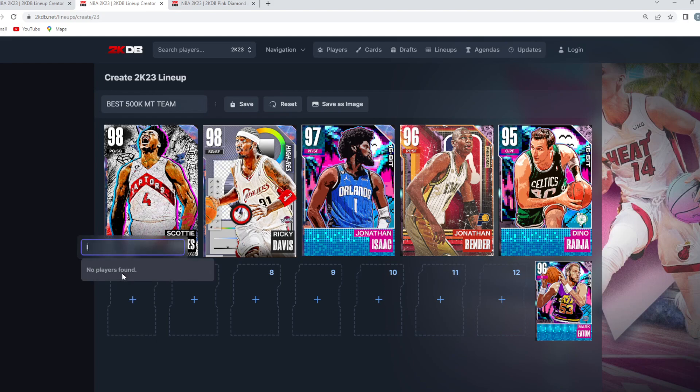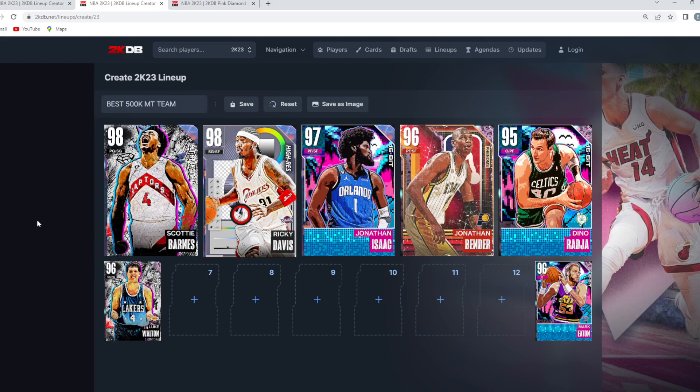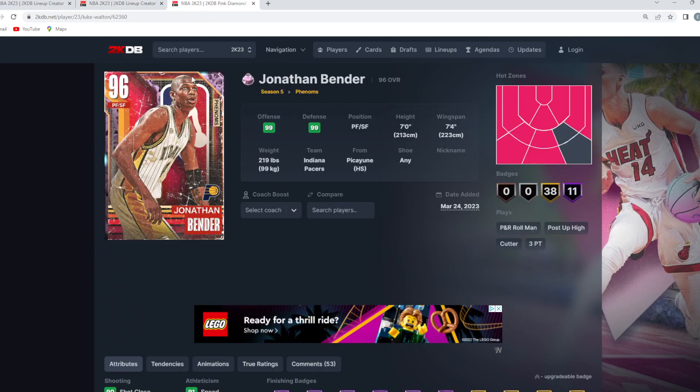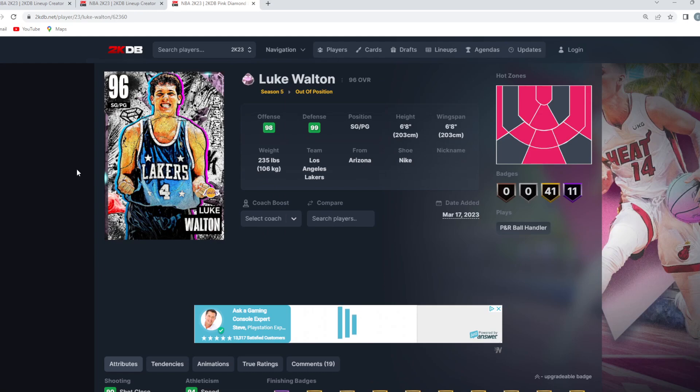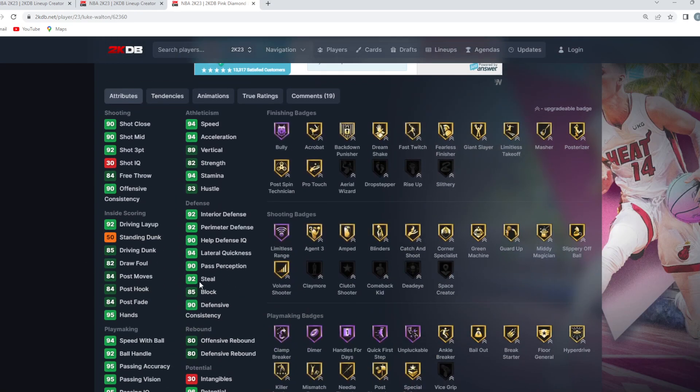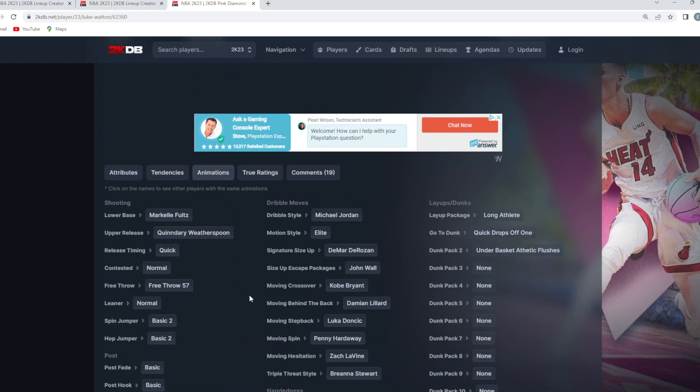Off the bench, we got some really good cards. Luke Walton being our backup point guard is super nice to have — he's only about 25K, and for that price tag, Luke Walton is one of the better value cards in the game. Being a 6'8 point guard, he has really good defensive stats, including a 92 steal, 94 lateral quickness, 92 perimeter, and 92 interior defense. He's also got a very capable jump shot and can be your main ball handler off the bench.